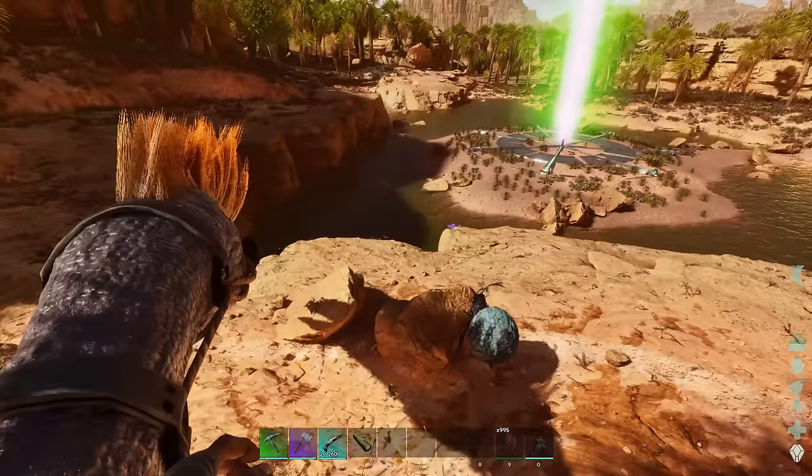We'll go back and start making our adobe. We're going vertical with the base, so we'll get at least a little bit done today for protection. We've got almost a thousand cactus. We'll get the chemistry bench set up - that should make adobe a lot faster, and I think we can run it off gas or power. Let's just throw some gas in it, maybe make a small thatch foundation first since you can't set it on the ground.